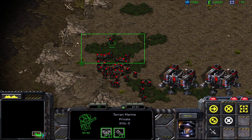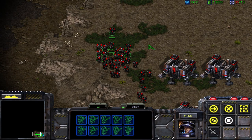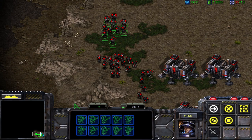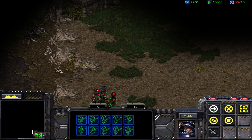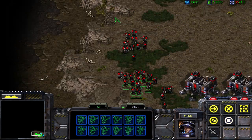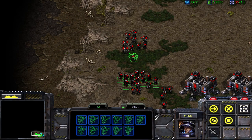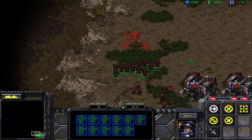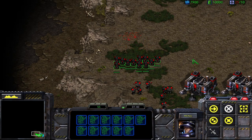I'm going to select this group of marines, hold Shift, and press 1. Okay, I have this control group. Now control group 1 exists — it's been made. Let's pretend we're in a game: we send out the group of marines and they all die. This entire group dies — select everybody, kill them. My group is now dead.